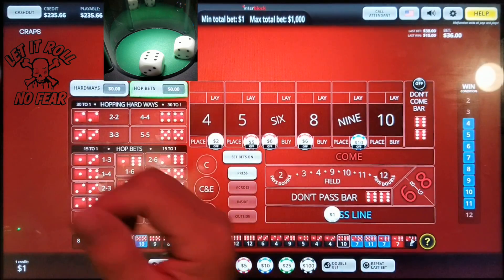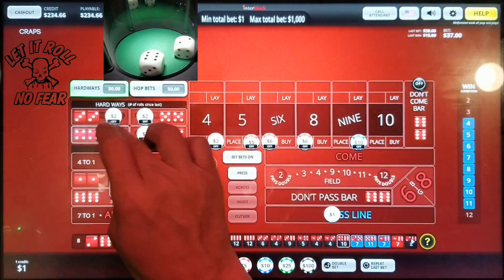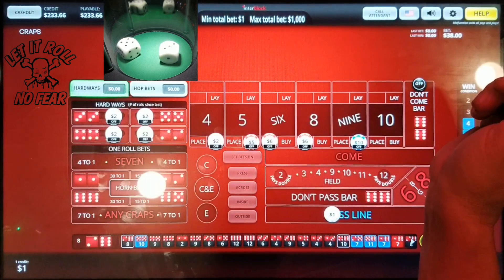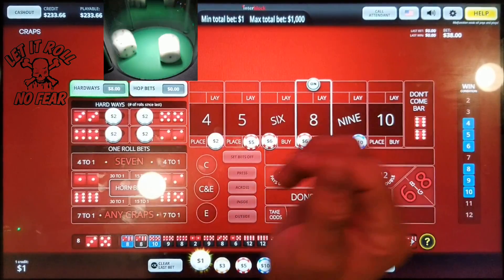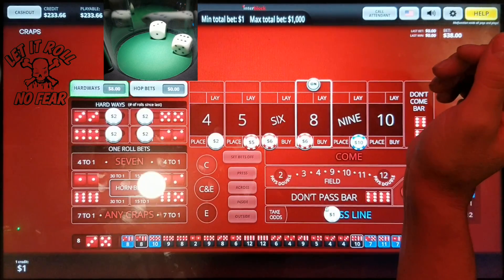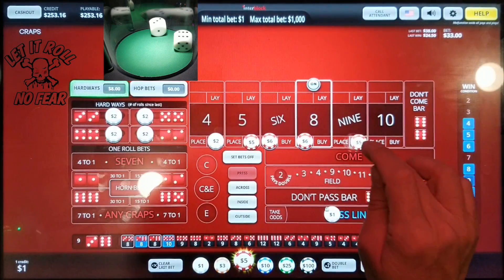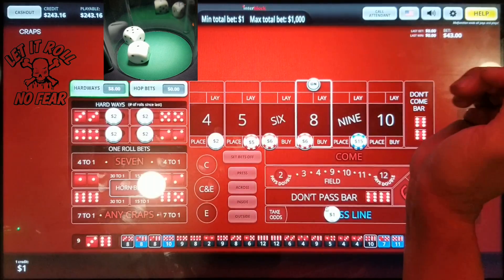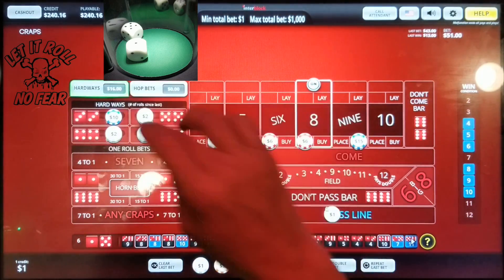These are hops — we don't want hops. Do we still have our hard ways? We have our hard ways. Point eight. Eight, easy eight, no field, down behind. Place your bet. Nine — center field, nine, down behind, single the field. Take that nine up — hit that nine baby. Six — that's an easy six so we lose our hard way. Put that back up and take that six up to 12.